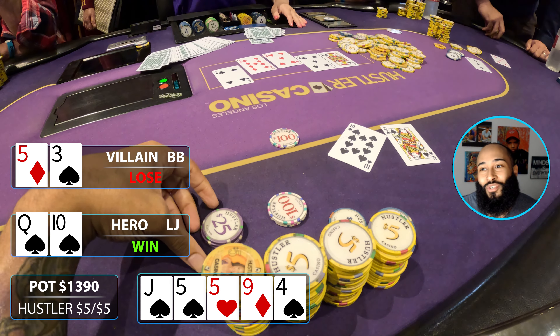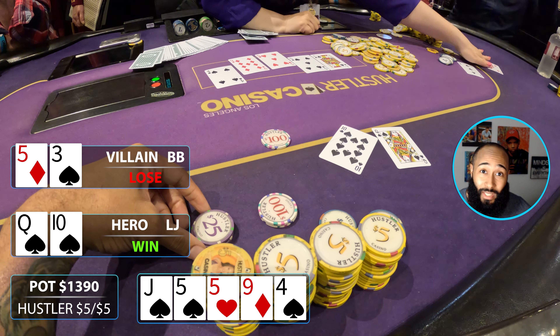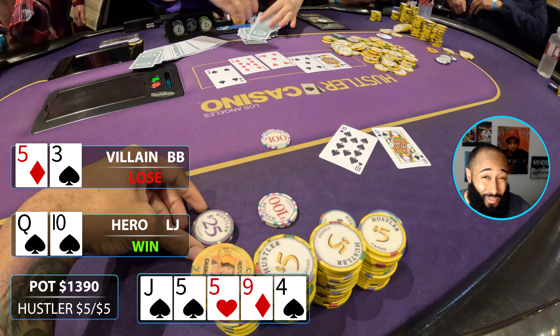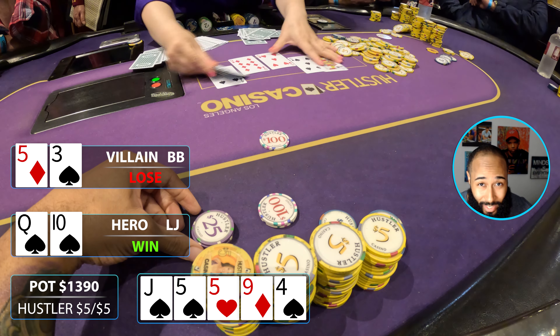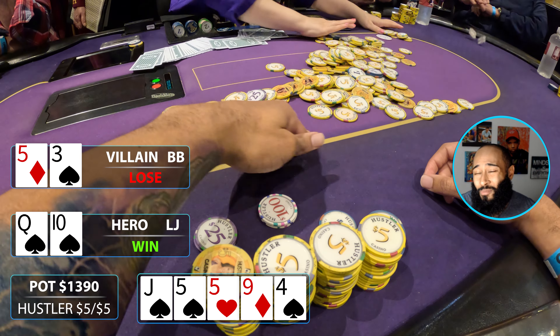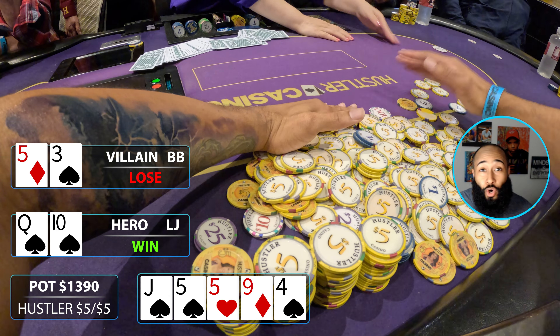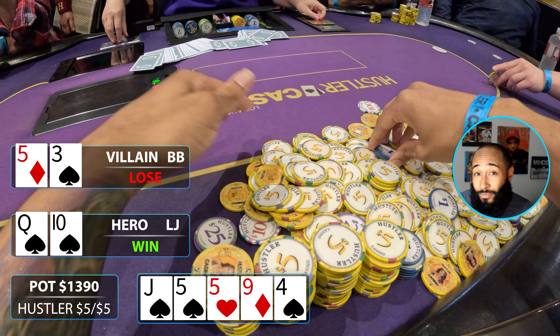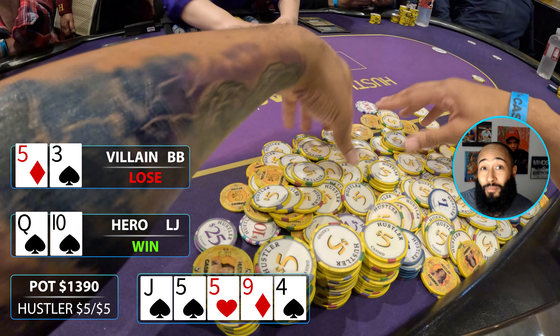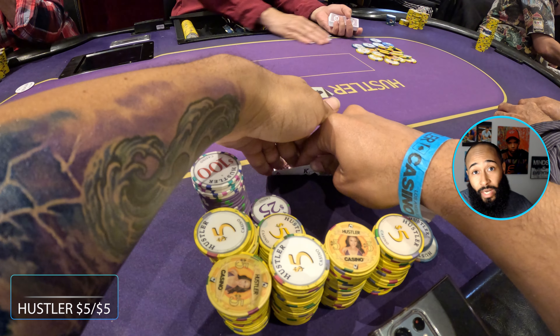I turn over queen-ten of spades for the queen-high flush — love the ladies when they're in my hand. They turn over five-three offsuit. Let this be a lesson: don't over-defend your big blind four ways with five-three off. That's going to get you in a lot of trouble. You'll win sometimes, but in the long run you're going to lose a lot of money. No offense to that guy — he was really cool at the table.